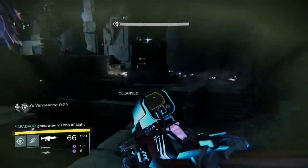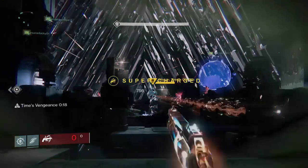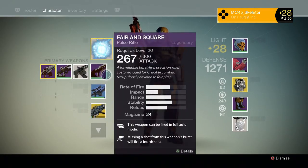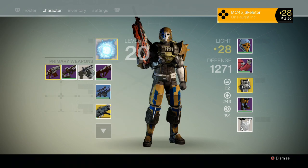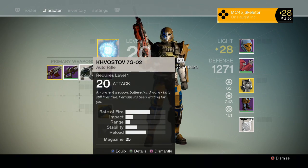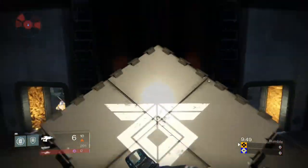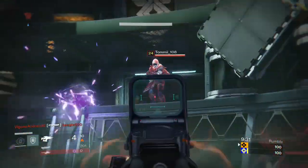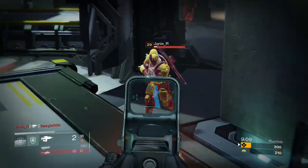First let's talk about attack. Attack is this massive number you see whenever you hover over a weapon — something like 267 or if you're lower level, 52 or something like that. Immediately your first thought is that it does 52 in damage or represents 52 in effectiveness. That big number represents a lot, and most players judge it as the actual damage of the weapon.